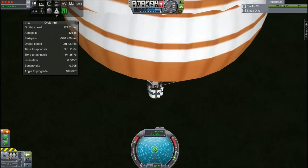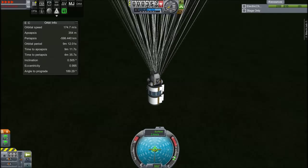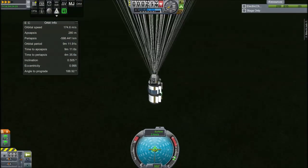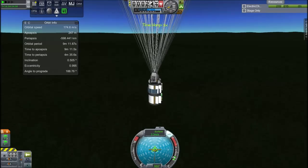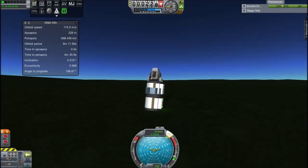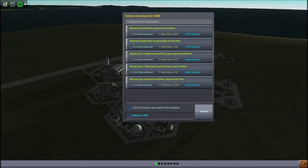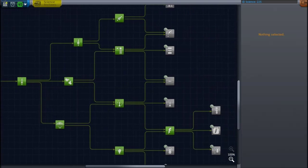We must return safely to the surface of Kerbin so we can acquire the science. I can't find my shadow anywhere so I have no idea how high I am above the ground, and I didn't think to use the MechJeb window. It's best to land at 1x time acceleration. Anyway, that's safely down which is lucky. I'll recover the vessel and grab the science - 222 science total, I thought I'd got less than that, but great.